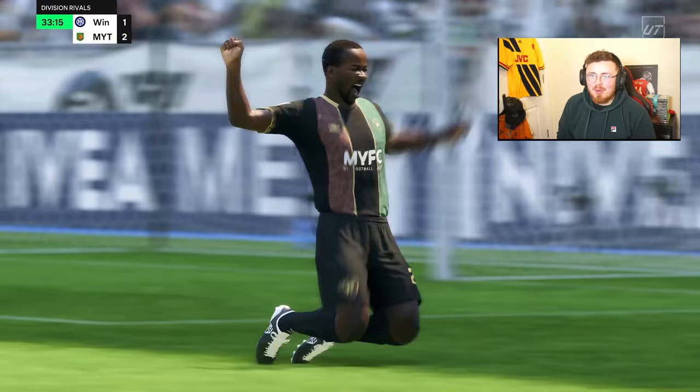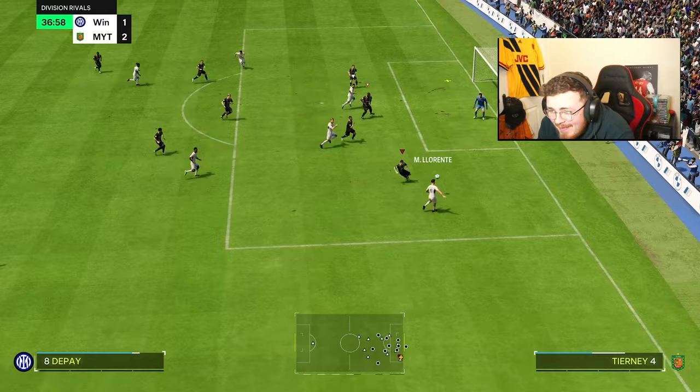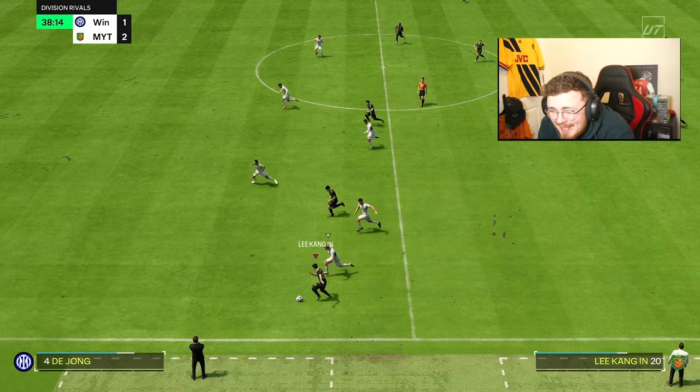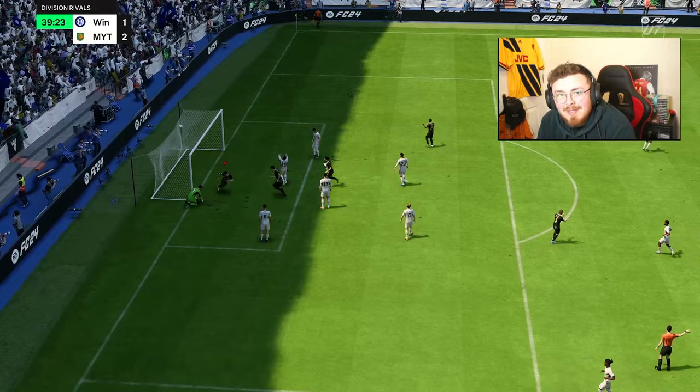One thing I forgot to mention — the price of the SBC. It's an 83 and 82 team, which is dirt cheap, but EA have added a Team of the Week into this SBC, so that adds about 40k basically immediately. Team of the Week prices definitely inflate it a little bit. If Team of the Week cards weren't a thing, this card would literally be cheap as chips. He's got some serious pace as well — absolutely blitzing down the left wing.